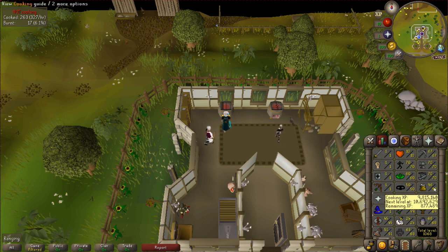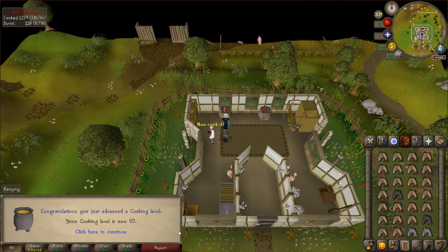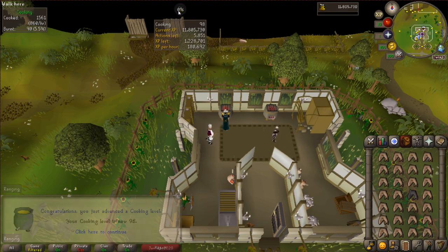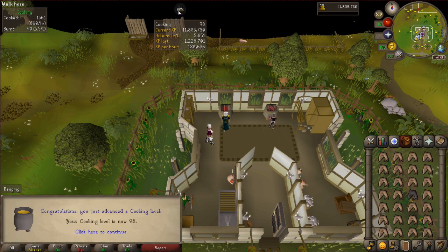A few hours ago I got 96 cooking, but I forgot to record the level because the Chiefs game was on. I had some homies in the room — I'm back at college. I got level 96, didn't record it because I didn't want to interrupt the game. Chiefs won, by the way — they're going to the Super Bowl. Let's go Chiefs. Level 97 cooking. Level 98 cooking.